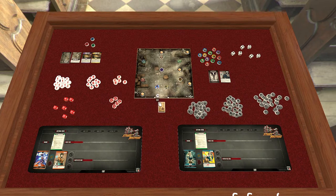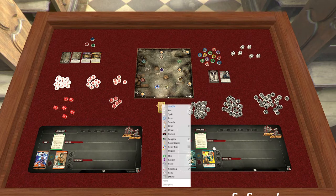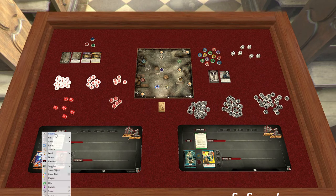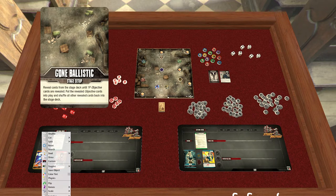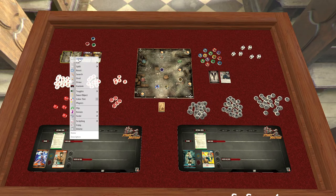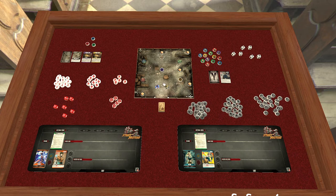Get all your decks out and shuffle them — your loot deck, your fighter deck, your stage deck. For the stage setup, it says reveal cards from the deck until the required number of objective cards are revealed. In this circumstance you'd normally shuffle because you don't know which one it is. In this example it's already been chosen for us — it's going to be purple and yellow, and that corresponds to the purple and yellow objectives already on the board.